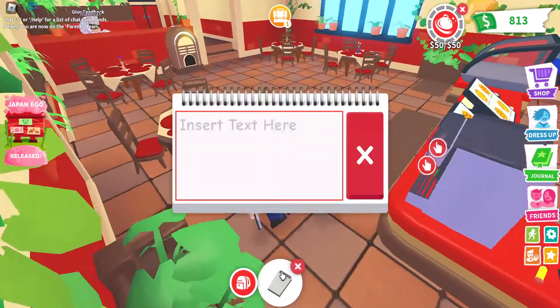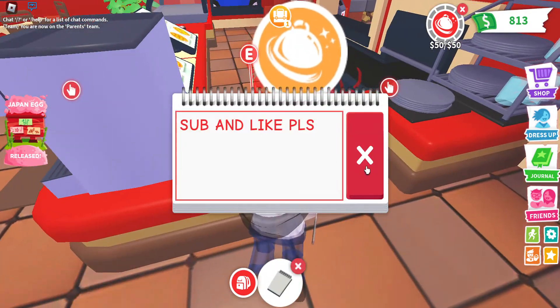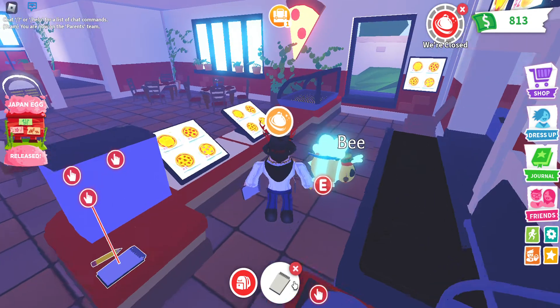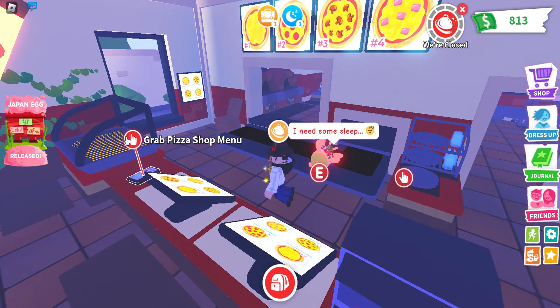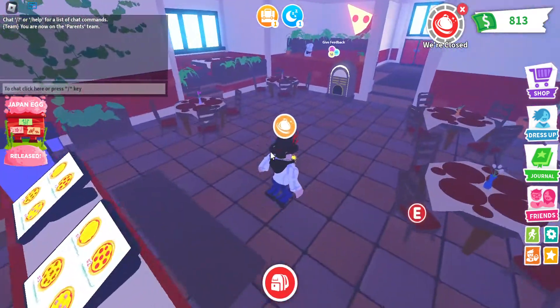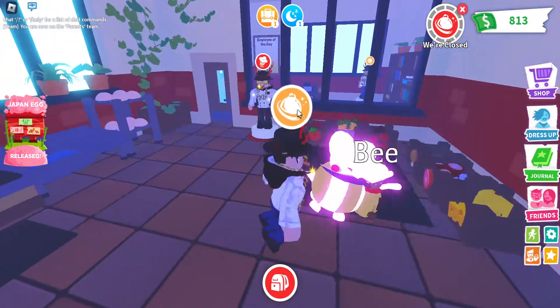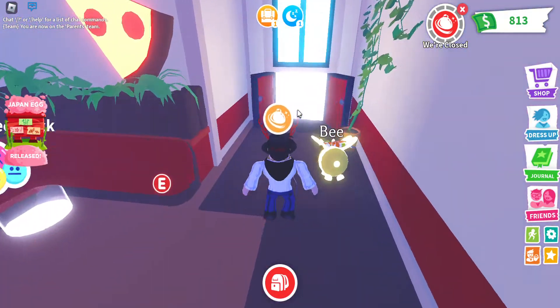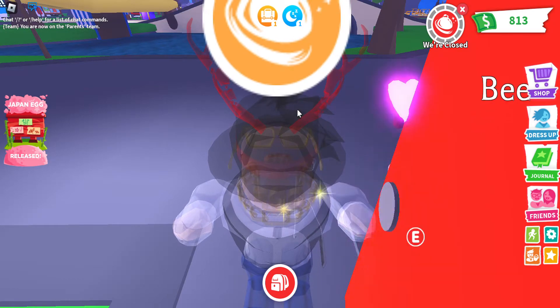At the counter you can grab a notepad to take people's orders — you can write whatever you want, and when you reopen it your notes are still there. It has a writing animation too. You can grab a plate, grab a menu, and take a bunch of items. The store closes at night — right when nighttime comes, it closes. This is a pretty cool update, definitely one of the best updates we've gotten so far this year.